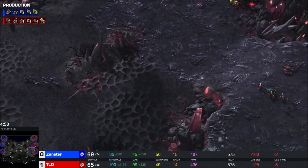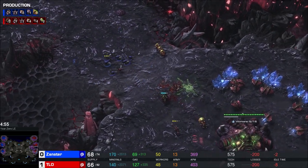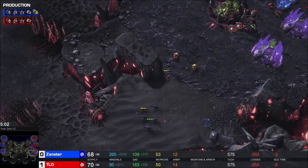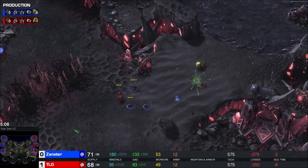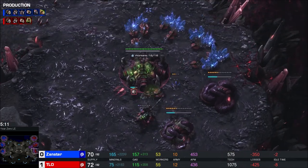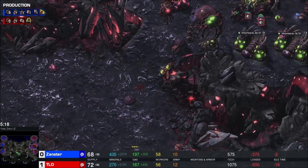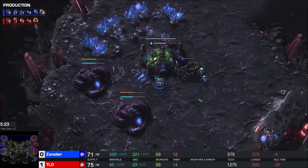Here come the Zerglings from Xanster, trying to make some stuff happen. But there are some defensive banelings, so never mind - you're not making anything happen. Oh, nicely done though - there's that one-for-one trade. Oh, that was not as good of a trade - that was like three or four Zerglings for one baneling. Two Zergling scouts going in - I'm loving this Xanster scouting stuff, and another one-for-one trade. He's doing incredibly well, even though he really shouldn't be by all counts.